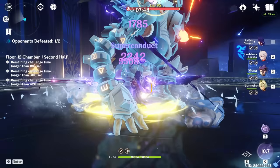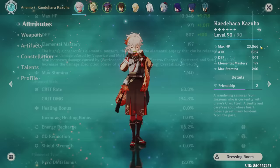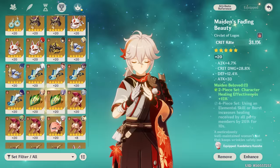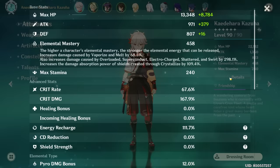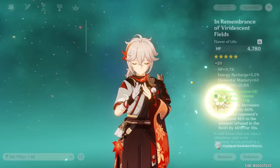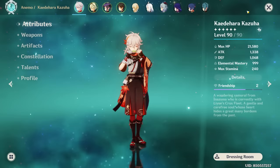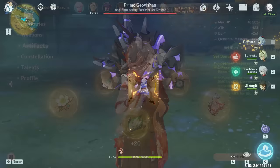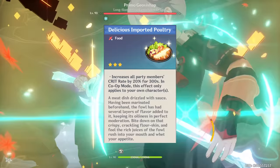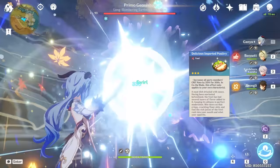Before we get into the comparisons, these are my Kazuha builds. For my DPS Kazuha, I'm going with two-piece Viridescent Veneer and two-piece Shiminawa's, using the Mistplitter Reforged as the main weapon. For my hybrid Kazuha, I'll be switching the sands to an elemental mastery one instead of an attack one, still maintaining a decent crit ratio and using the Mistplitter. Finally, for my elemental mastery build, I'll be using the Freedom Sworn with elemental mastery main stats on the circlet, goblet, and sands. For these testings, I'll be using 20% crit rate food for my DPS and hybrid Kazuhas since my crit rate is a little low. It will not affect the damage output in any way.